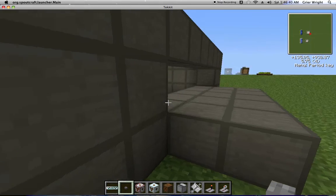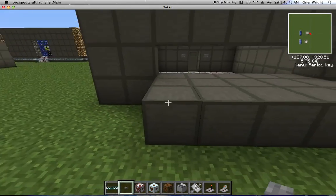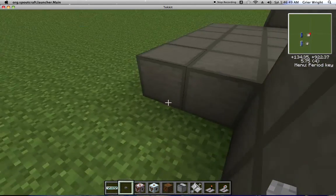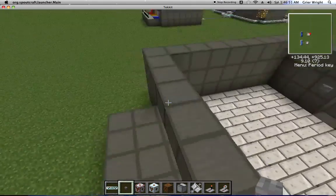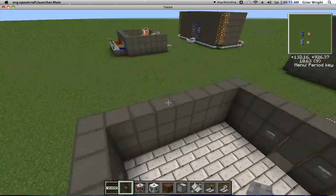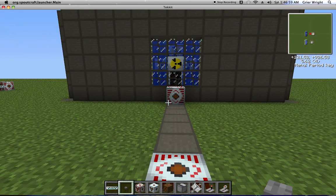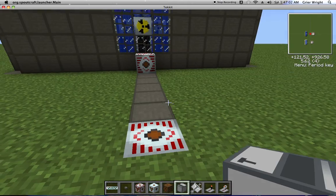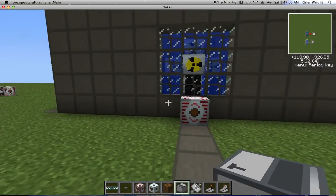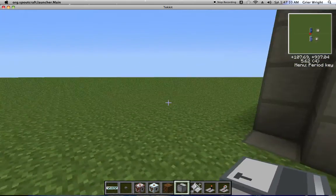And you need to break out 5 blocks in the center. That's where the lights will go. And then you have to have 2 blocks behind it so that you can have the receivers and transmitters. First, what we need to do is we need to build our remote thermal monitors. Those are probably one of the most important things in this.